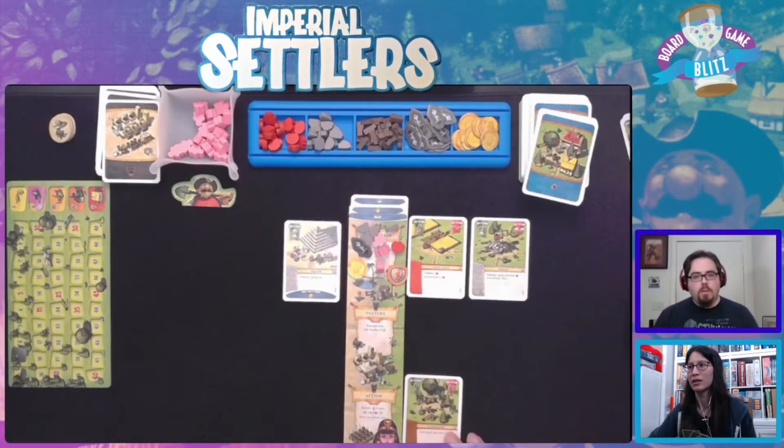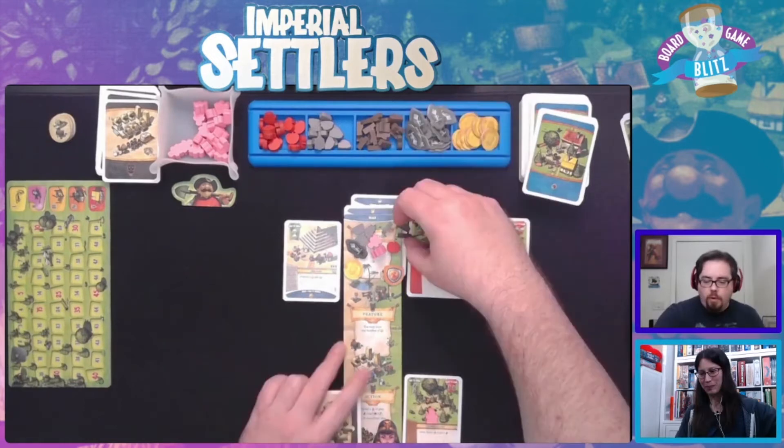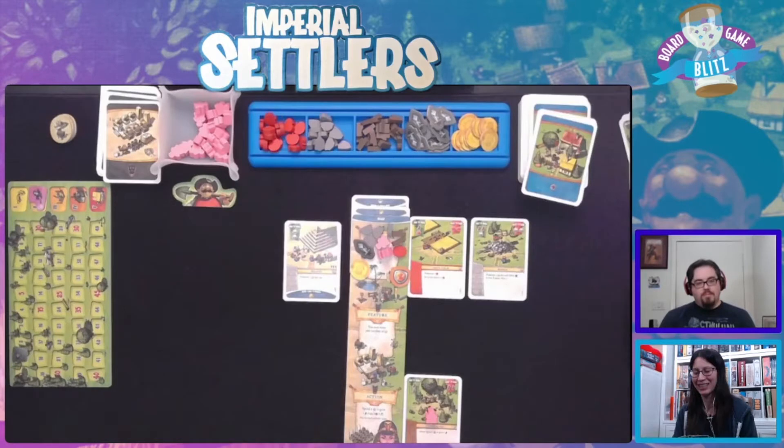I'm going to take an action on my card - my worker is going to be a lumberjack and cut me some wood. I gain two wood for his day's effort. Back to me - my two people need to go get resources. Spend two to get one - my two people go and get a log. It's going to take me a lot of actions this turn because I'm just going to be converting, having my people work.